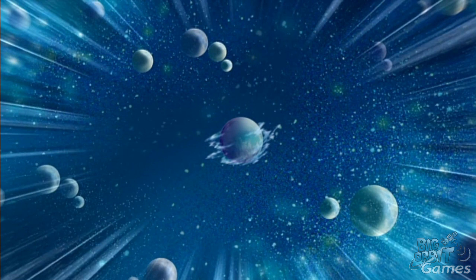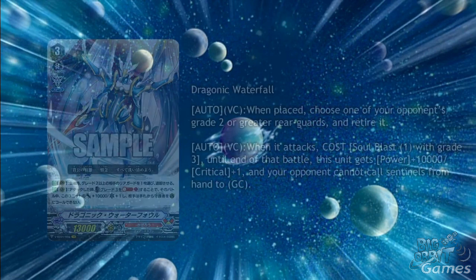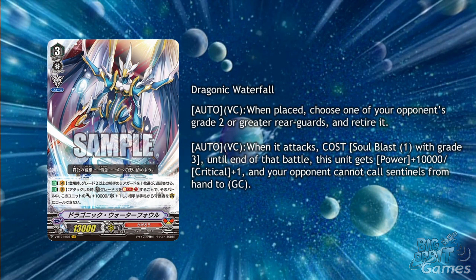The last clan to go through is Kagero. They also get a VR this week with Dragonic Waterfall. Its first skill is Auto Vanguard Circle when placed — choose one of your opponent's Grade 2 or greater rearguards and retire it. A free retire is always good, especially as it seems they'll be getting through their counter blasts pretty quickly. It also has Auto Vanguard Circle when it attacks, cost Soulblast 1 Grade 3. Until the end of the battle, this unit gets power plus 10,000 and plus 1 critical, and your opponent cannot call Sentinels from hand to Guardian Circle. Suddenly Protect Clans are going to have to not just rely on the gifts they're getting.